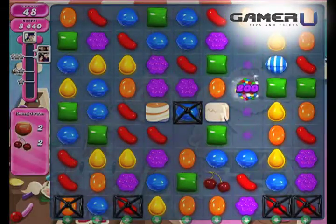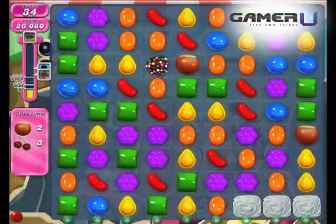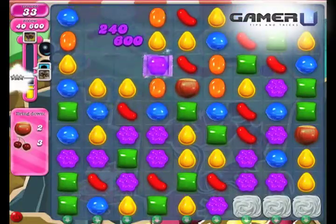3. Color Bomb. Color Bomb is created with a match of five same type candies. When you swap Color Bomb with a candy, the bomb will clear the board of all the candies that are that color.